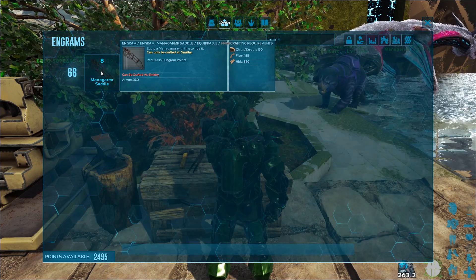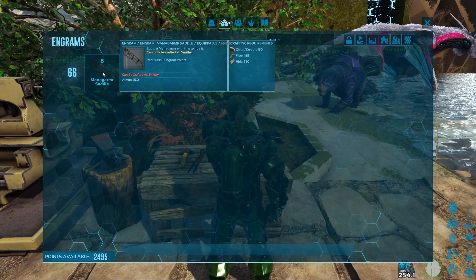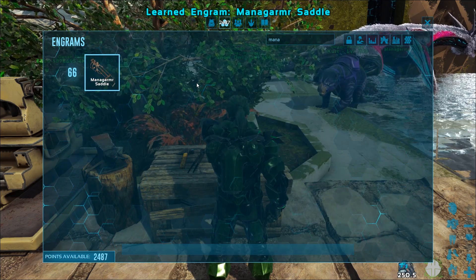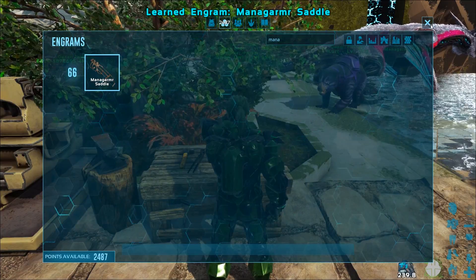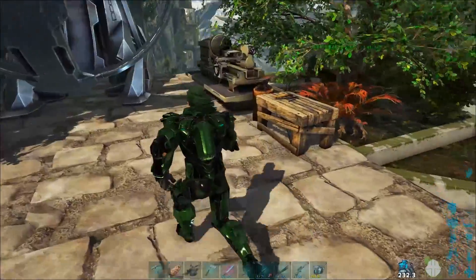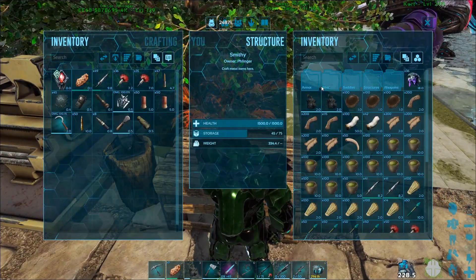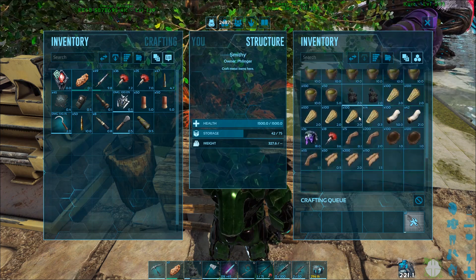An Argent you just trap it and then go in. But if you just open-world tame these guys without any kind of trap, it's so easy — it really is. So let's craft the saddle. Got all the stuff. Let's get this thing over here and discuss one of the better ways of using these guys and also how to level them up.